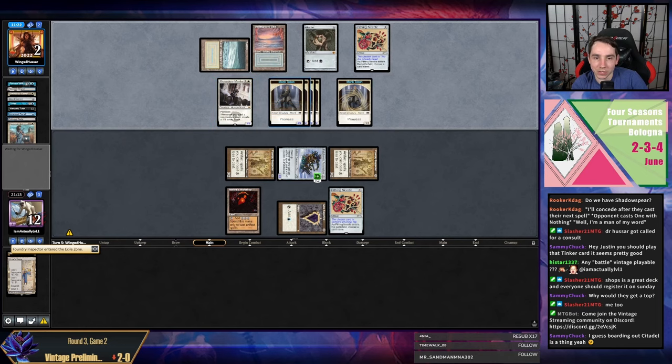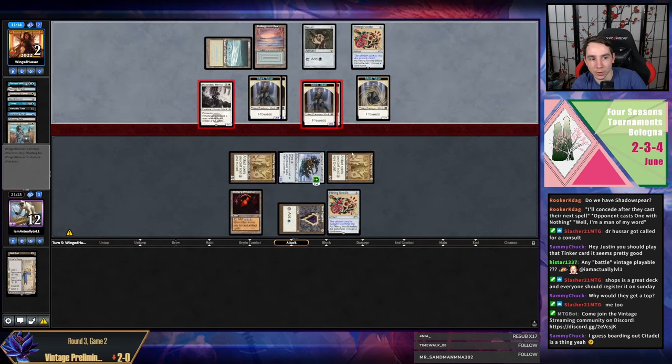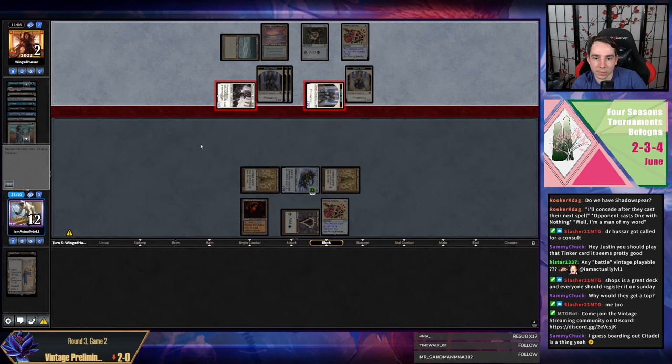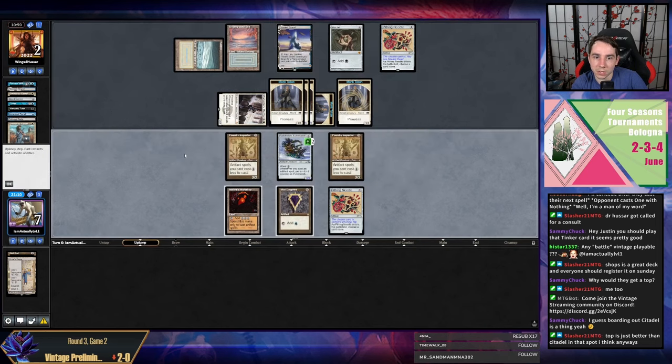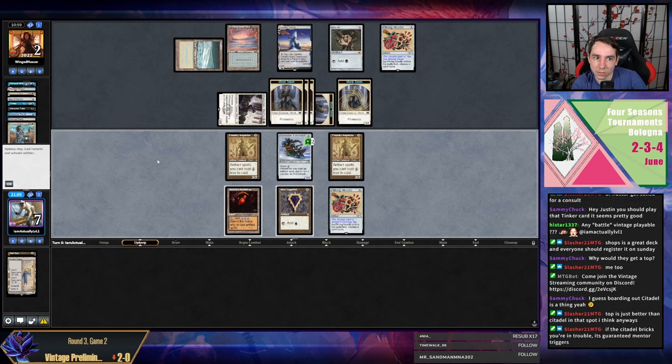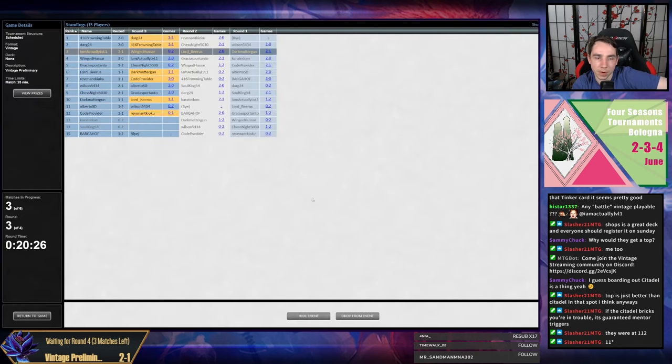It depends on your Tinker deck — if you have a bunch of Hercules Recalls I typically want to keep Citadel in so you can Hercules your opponent and combo-kill them; otherwise it doesn't make sense to leave in Citadel. Sphinx is the best thing in that spot but they must have drawn it. That is unfortunate — it's an abysmal matchup for sure. We got got; it happens. We'll play round four.